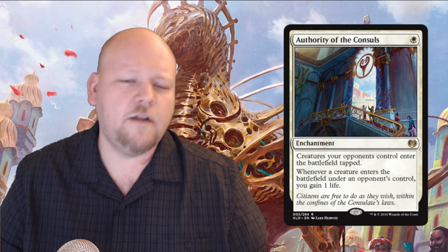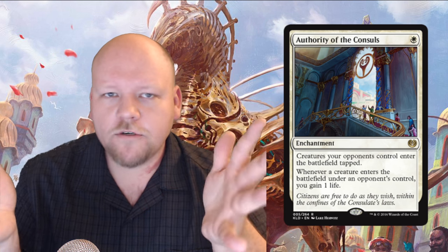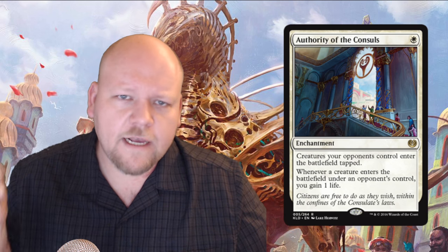Next up is Authority of the Consuls — it's a one white rare enchantment. Creatures your opponents control enter the battlefield tapped, and whenever a creature enters the battlefield under an opponent's control, you gain one life. This should have been here three years ago as a Splinter Twin hoser — if this existed and you're playing Splinter Twin, you basically can't win because everything enters tapped and your opponent gains life for every creature that comes into play. So this is the best hoser that should have been here years ago. I could actually see it seeing some constructed play because the ability is very powerful — it's sort of a Kismet-type ability, but now we just get it for one mana with a bonus on top.